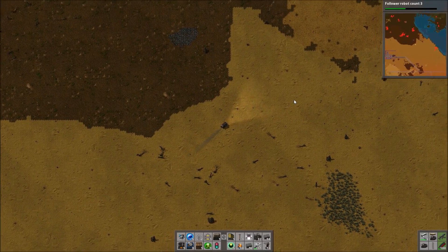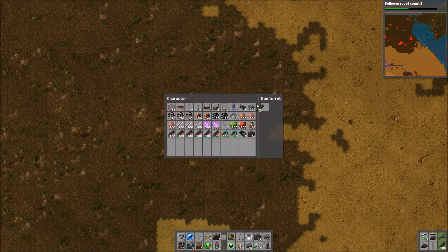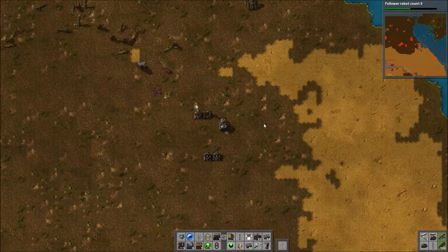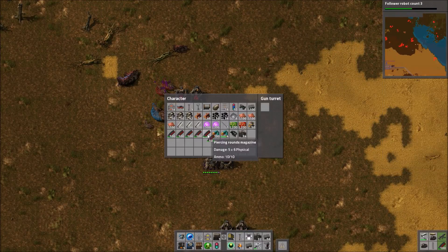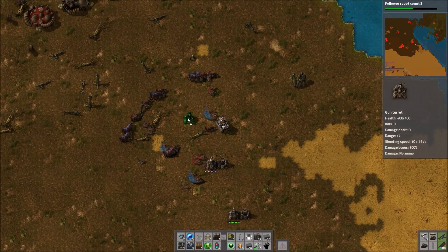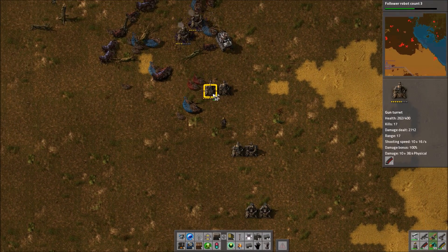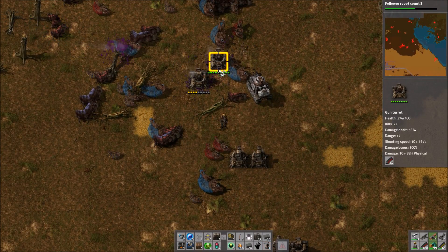There are a couple more bases we want to deal with before we go. There's some up in the north-east, and there's one that's made a particularly impressive amount of progress — it's in the desert and probably in a position to attack Colbury again. We've had bases there before and dealt with them before, and they just seem to keep coming back. So I decided to deal with this one up in the north as well, in the hope that this might be the one sending colonization parties to make that new base.